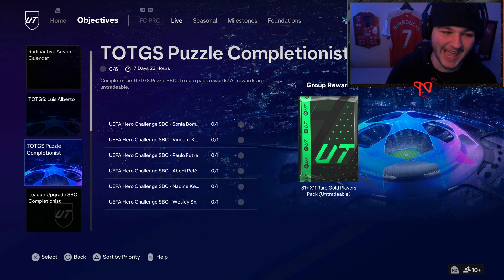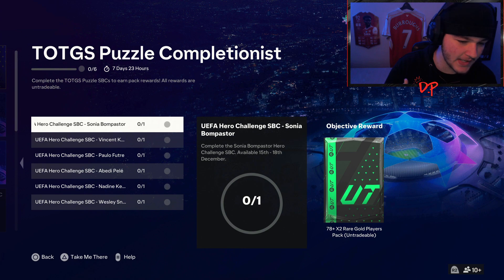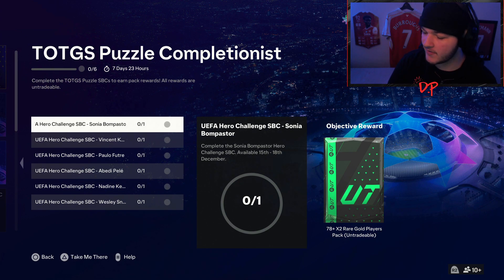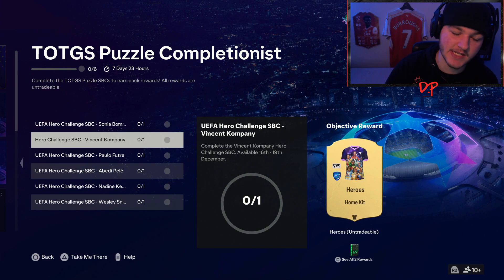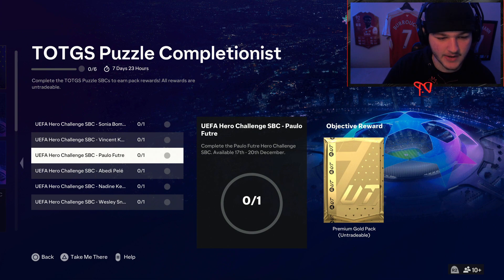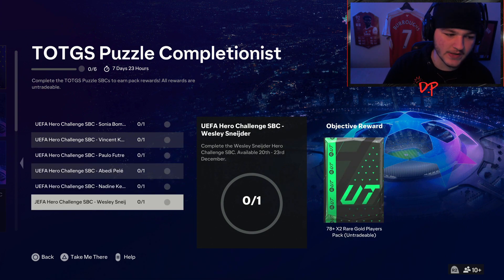The group reward for this pack is an 81 by 11, which is very nice. As you can see, you've got the Sonja Bom Pastor Hero Challenge SPC available from the 15th to the 18th, a Company Hero Challenge SPC from the 16th to the 19th, Apollo Future from the 17th to the 20th, and so on. The theme is UCL Heroes because it's a UCL Team of the Group Stage promo.